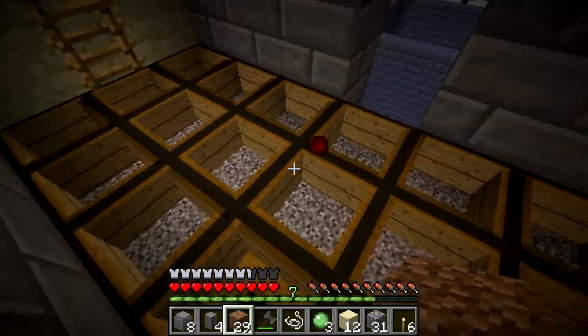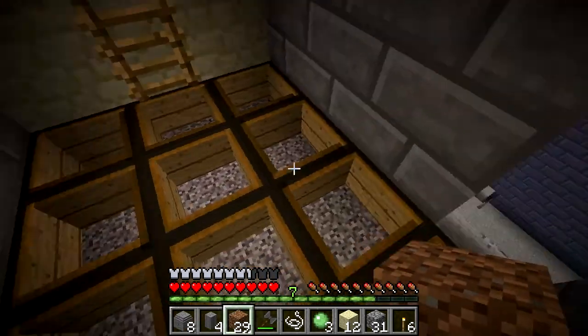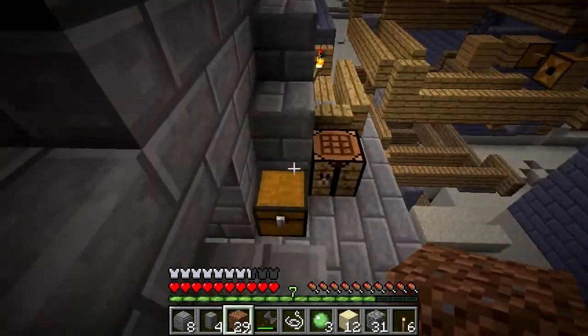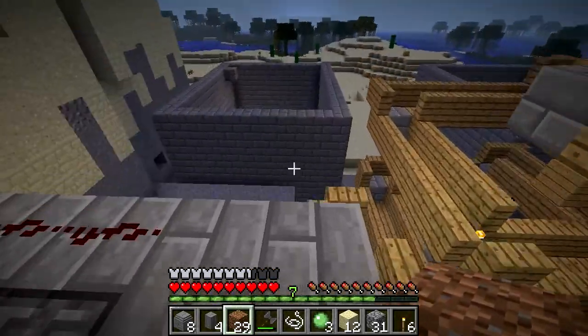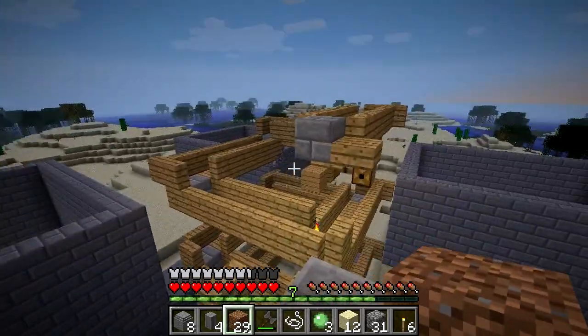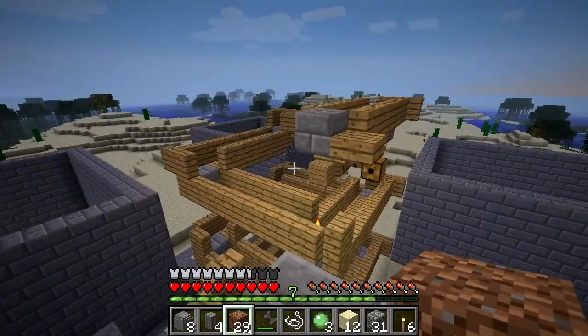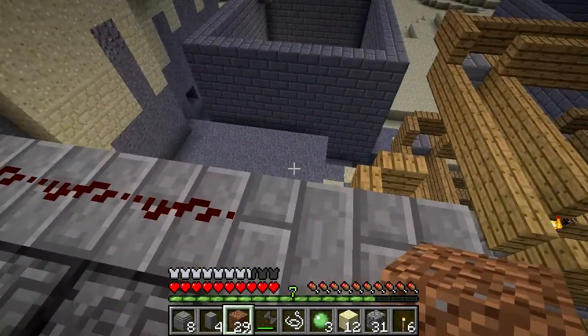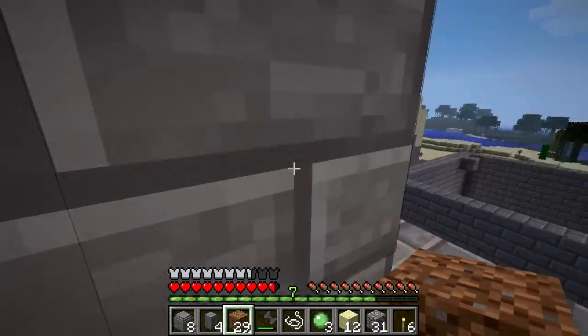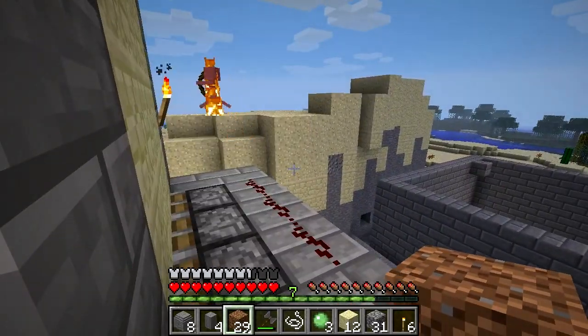So I'll rework these hoppers for the sorting system. We've got 4 buildings altogether, so 1, 2, 3, and 4 — that one will be an exact copy of this. Let me just get out this way. There you go.